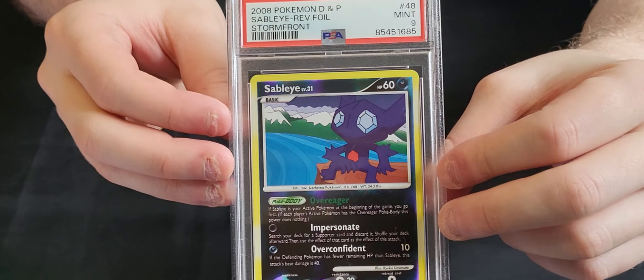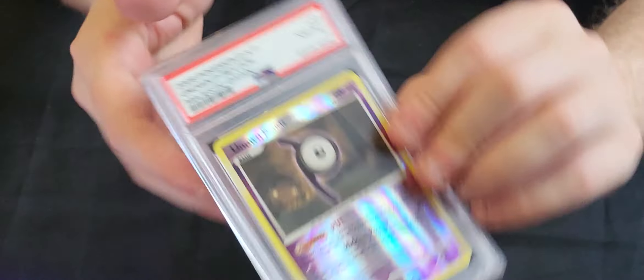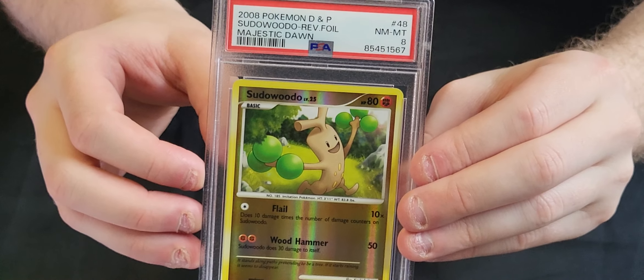Onto the last slot — some Majestic Dawn. Starting with a Reverse Holo Starly in a 9, an Ambipom in an 8, a Non-Holo Vaporeon in an 8, an Unknown P Reverse Holo in an 8, an Umbreon Reverse Holo in an 8, a Piplup in an 8, a Munchlax in a 7, a Lickitung in a 9, and a Mothim in a 7.